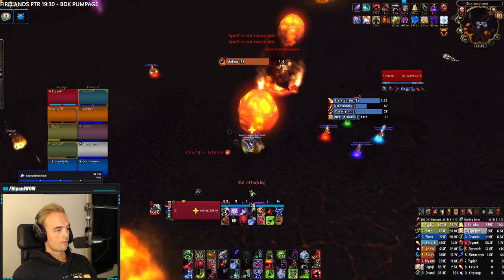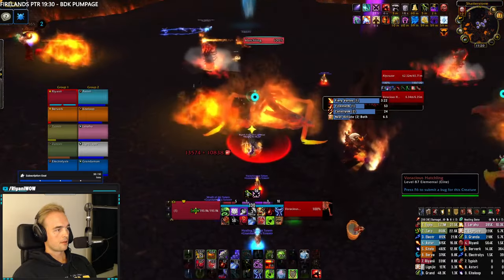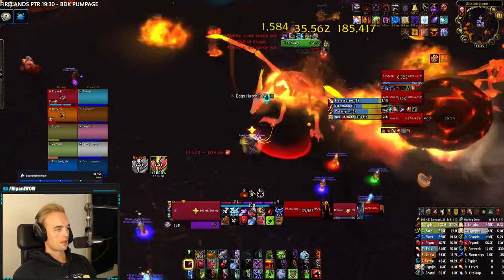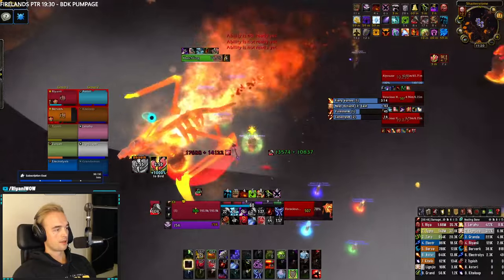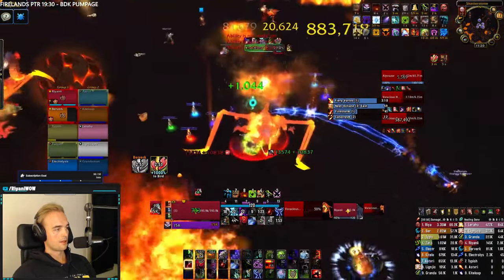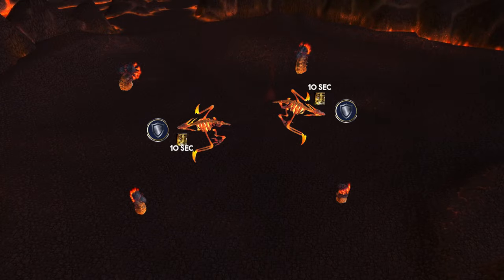A few seconds after the initiates spawn, 2 eggs will appear in the middle of the room. A voracious hatchling will spawn from each egg and will imprint on whoever is closest — which should obviously be a tank. The tank will do 1000% increased damage while the bird is imprinted and is ultimately responsible for making sure the bird dies, so use your offensive cooldowns appropriately.